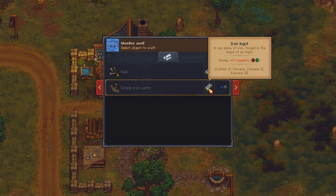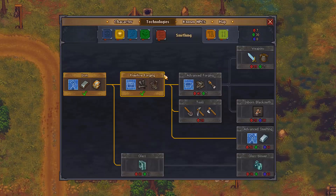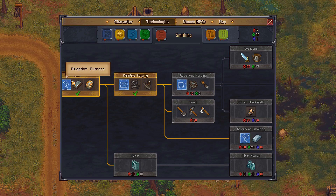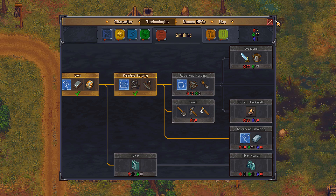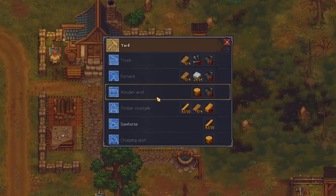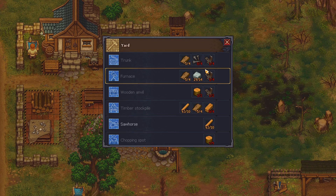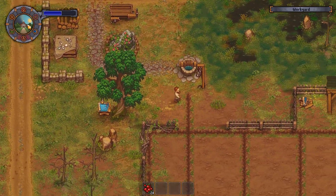Now that we have our wooden anvil, we need iron ingots. Study not complete. So the iron ingots are made with advanced smelting — that's a steel ingot. Wait, we can already make iron ingot — forged in the shape of an ingot, crafted at furnace. Which we don't have yet. The furnace — we need more simple iron parts, so we might have to buy some of these before, because we can't make them yet. We need the furnace to make them, basically. I am overwhelmed at how much stuff there is to do and learn.